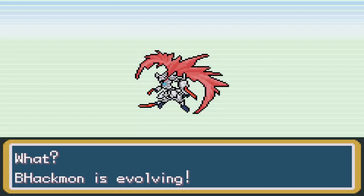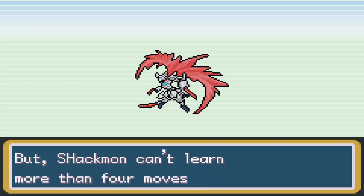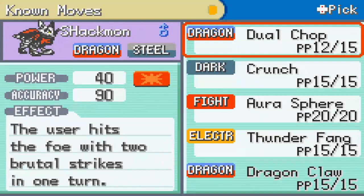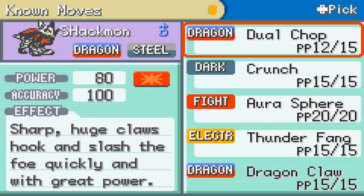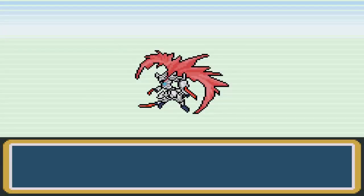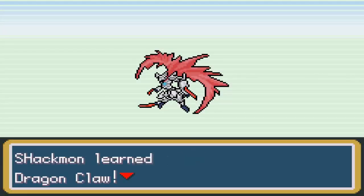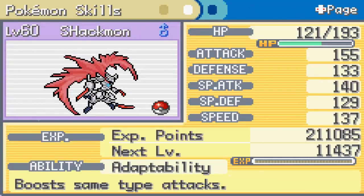Even though we lost our Eviolite, if you guys still have yours I highly recommend using them, because most of these Pokemon don't evolve until like level 90 — at least fully. So we're going to take Dragon Claw. It's only 80 base power, but over Dual Chaff it's still better. Let's check out its stats — good attack, good special attack, pretty good speed too. Pretty much good everything.